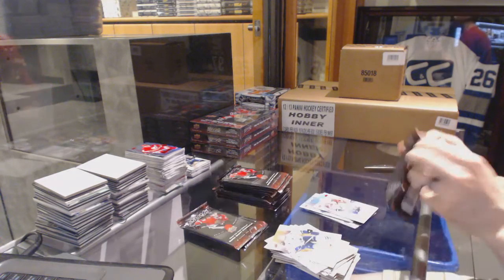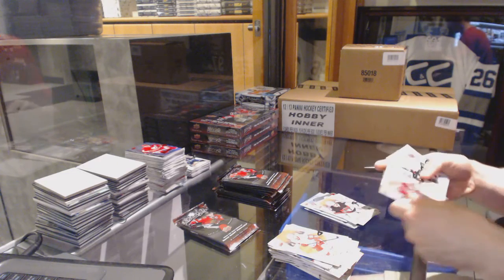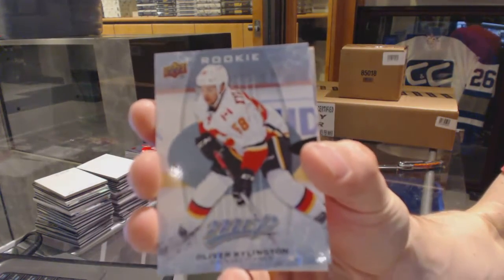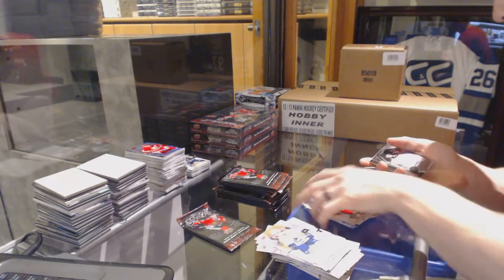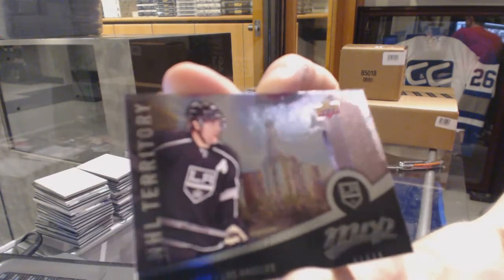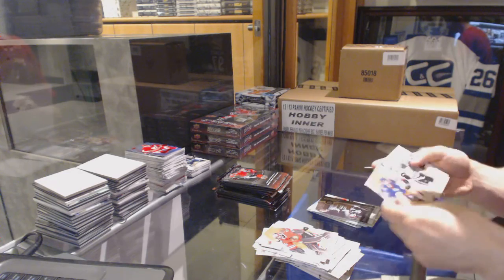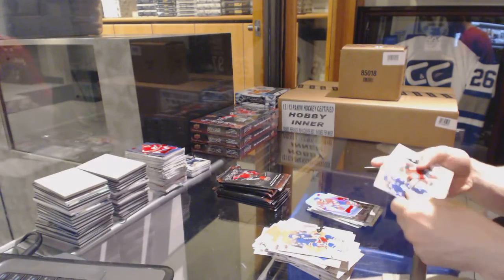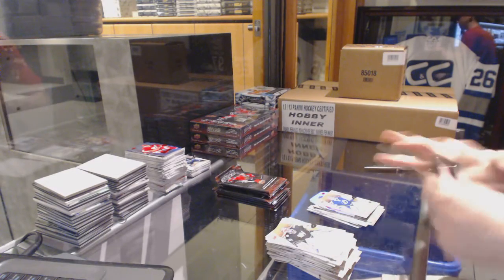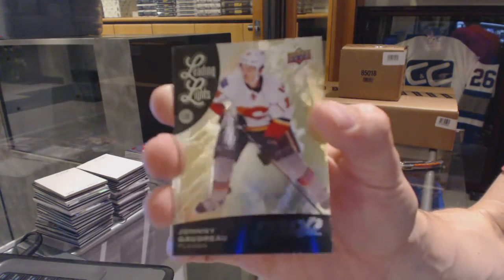Silver for the Panthers, Yarmory Yager. Puzzle for the Senators, Andrew Hammond. Rookie for the Calgary Flames, Oliver Shillington. And a silver for the Red Wings, Mike Green. Puzzle for the Red Wings, Gustav Nyquist. And an NHL Territory for the LA Kings, Andrzej Kopitari. We've got a Level 2 Gold die-cut for the Montreal Canadiens, David D'Arnais. Puzzle for the Lightning, Ben Bishop. Silver for the Ducks, Jakob Silverberg. And a leading lights for the Calgary Flames, Johnny Gaudreau.